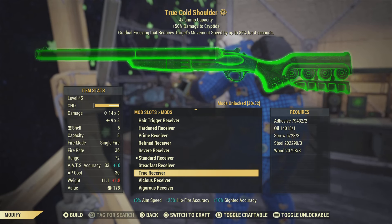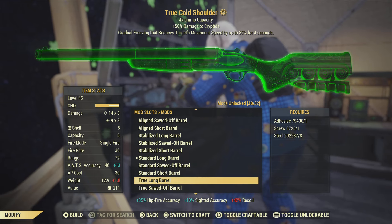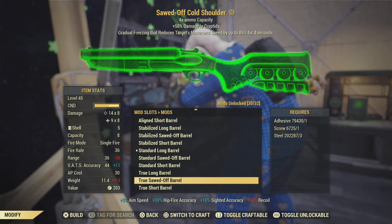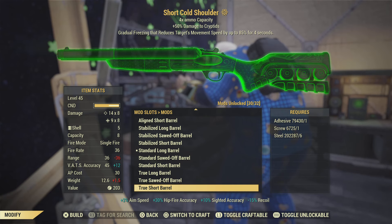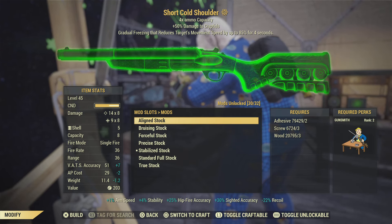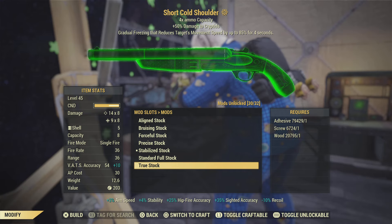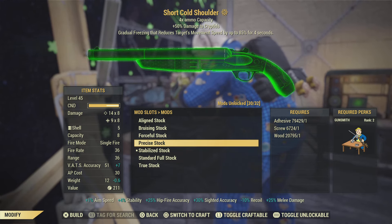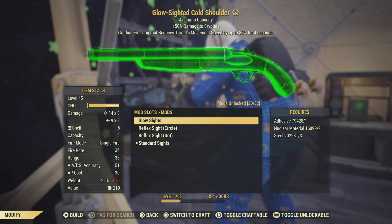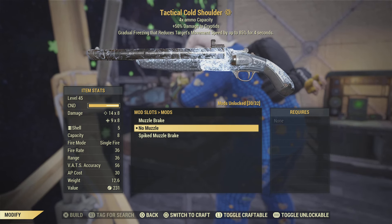Put on the true receiver for more hip-fire accuracy. For the barrel, not the true long barrel because that increases recoil, and not the short off-barrel either — instead, use the true short barrel because it reduces recoil. For the stock, the true stock increases hip-fire accuracy, but the precise stock increases both durability and hip-fire accuracy, so you might want to go with that one. I'd also recommend using the dot for the sight.